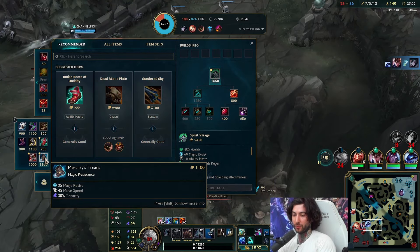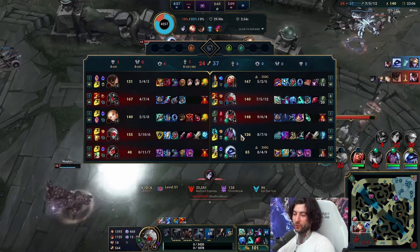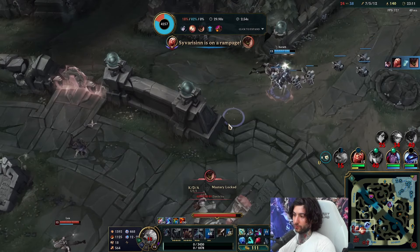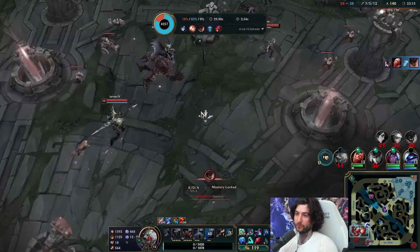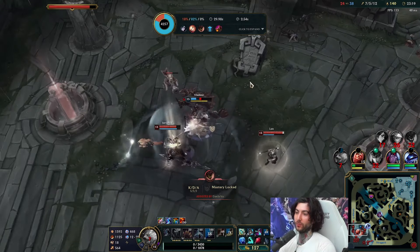So here I'm like, you know what — the ability haste boots have done enough. Let's go for Mercs because Varus is extremely annoying for what I'm trying to accomplish. You just can't be getting CC'd — crowd control is a bit of a problem. But the CDR boots are so good early game, so just remember that.